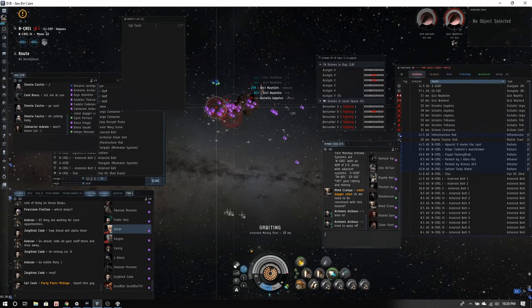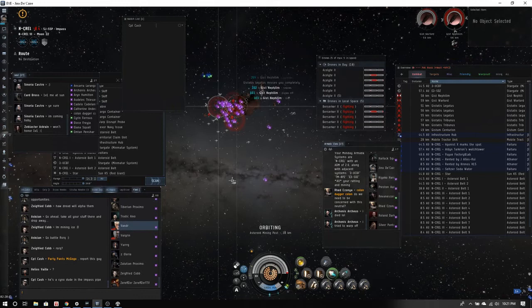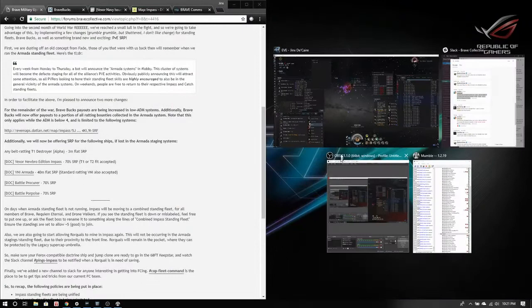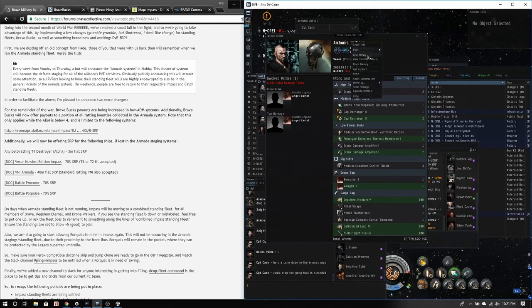Sites spawn every time one is cleared, taking about a half minute to a minute. If you lose a VNI using the doctrine fit, you can apply for SRP — ship replacement funds. This is pretty rare for PvE, but that's Brave's way of saying sovereignty and mil indexes are super important. If you lose something in these more dangerous systems using the doctrine ships, you can apply for ship replacement funds.